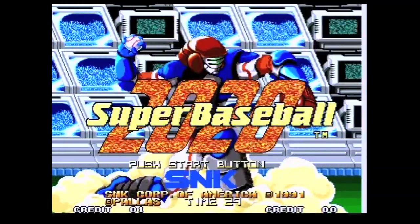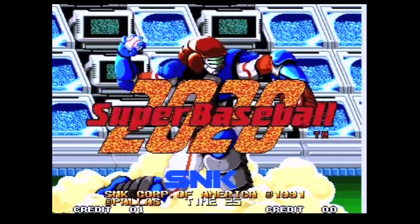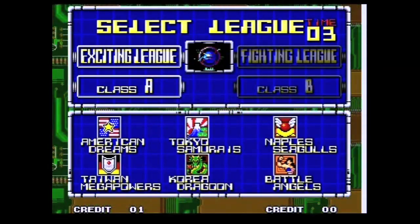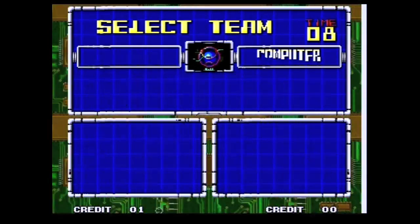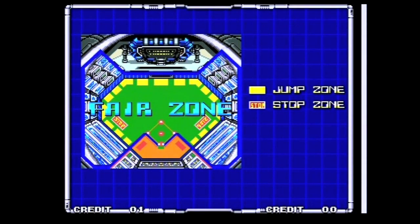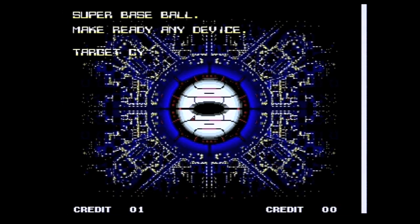2020 Super Baseball was released the following year and is a definite departure in the series. It still retains the themed teams and same basic gameplay mechanic and button configuration, but changes a lot of things based on its futuristic style that makes this a whole new game. The only foul territory is behind the infield, and a ball is only a home run if hit to center field — if the ball is hit out of play anywhere else, it actually bounces back into play. And it's not a baseball, it's a cyber-egg.